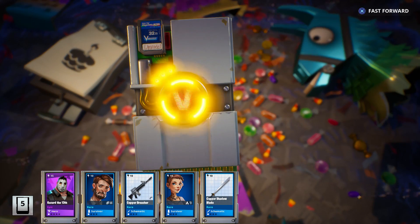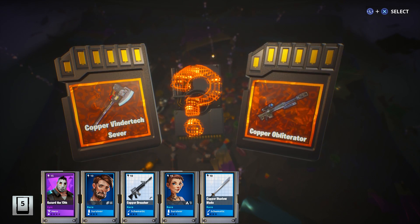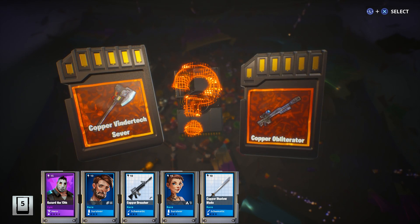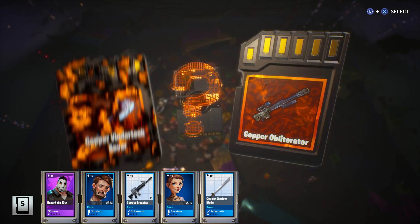There's Hazard the 13th. I was kinda hoping to get him in Legendary, but I can at least put Flux into him. We got a Legendary Choice between the Vindertex Sever or the Obliterator — this is a pretty easy choice, let's go for the Obliterator.